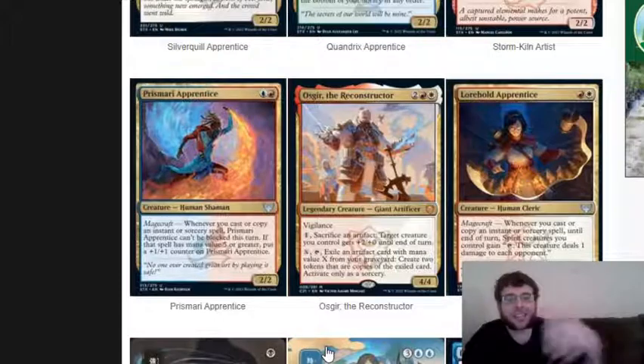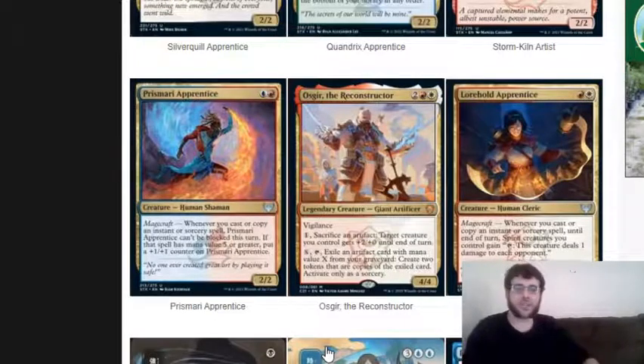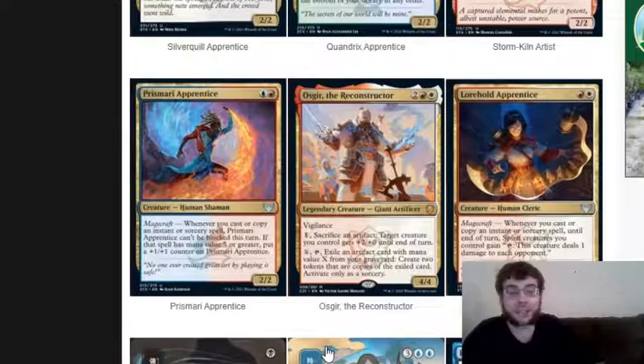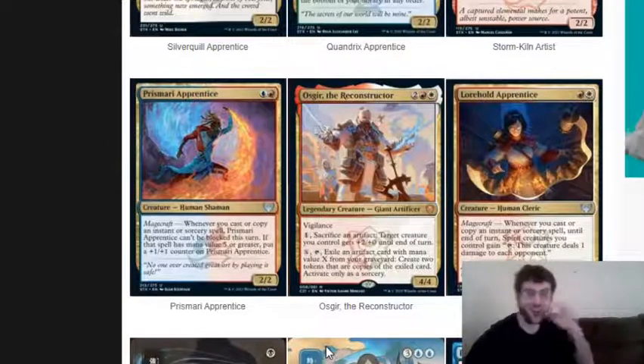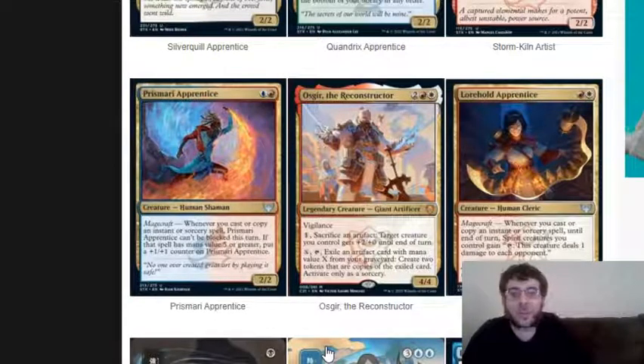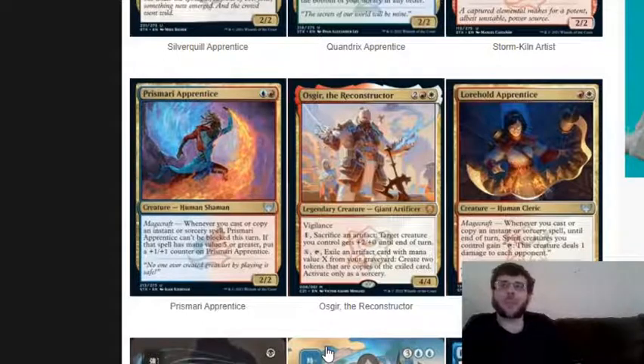Lorehold Apprentice - the apprentices are basically the guild mages of this set. They're two mana of their respective colors and they all have magecraft. The Lorehold Apprentice is Boros colors - or Lorehold colors in this case. I liked in the reveal video where they say 'Boros gives you stuff' and the guy goes 'What the heck is Boros? This is Lorehold.' They're all 2/2s and all have magecraft. The Lorehold one: whenever you cast or copy an instant or sorcery, spirit creatures you control gain the ability to tap and deal one damage to each opponent. There are definitely things you could do with that - it'll matter how many spirits red-white in this set can actually make. It might encourage me to make a red-white spirit deck.